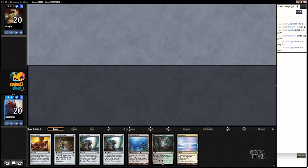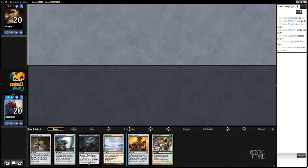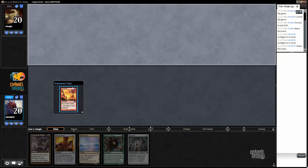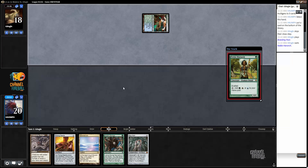Let's mulligan that hand. Next hand: we have a Bell, a Shredder, Decay, Brutality, Glimmer Void — again this hand is pretty bad, let's mulligan. This deck does mulligan a lot but it mulligans reasonably well. All right, third hand has the Ensnaring Bridge. At this point anything that's not a mana source we're going to have to bottom. Looks like we might be playing against Infect.